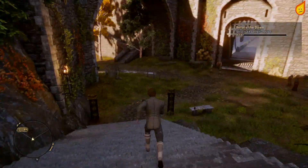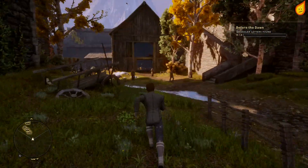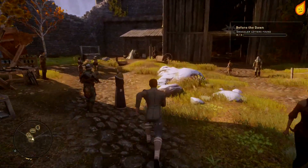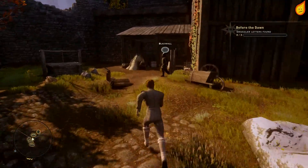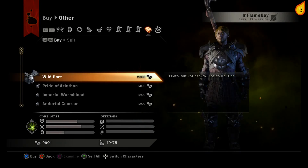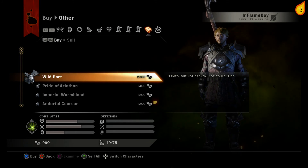The easiest way to do this is once you're in Skyhold, head over in this direction — just near here at the stables. Go to this buy and sell place here and just purchase any of the five mounts available.